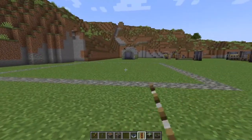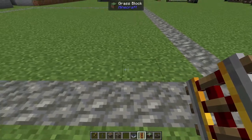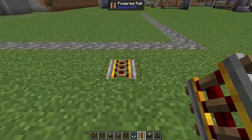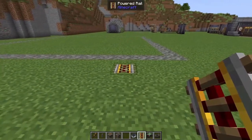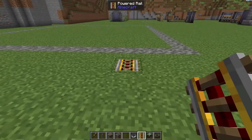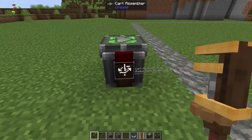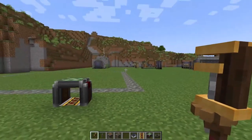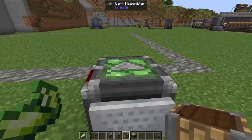Since we know where our chunk is, we're going to come to the far corner and go one, two, three — on that third block we're going to come back a couple of blocks and pop down a powered rail. On top of that powered rail we're going to pop down a cart assembler. We're going to take our wrench, go to the side, and scroll down to lock rotation — we don't want anything going wrong here.